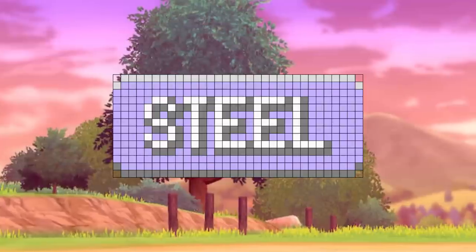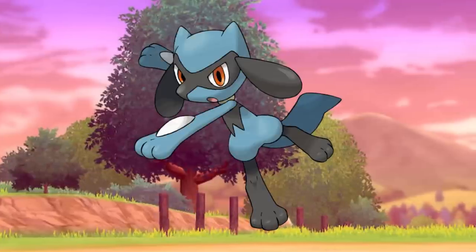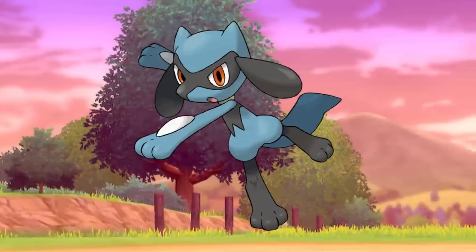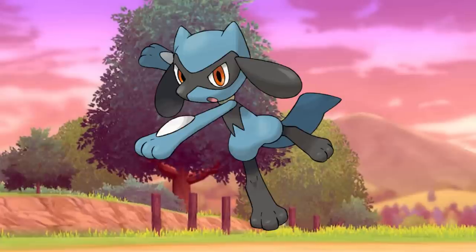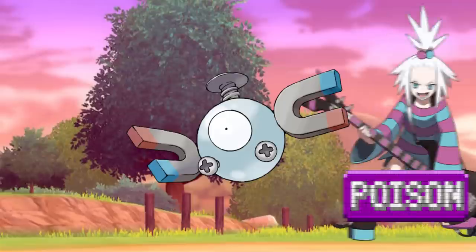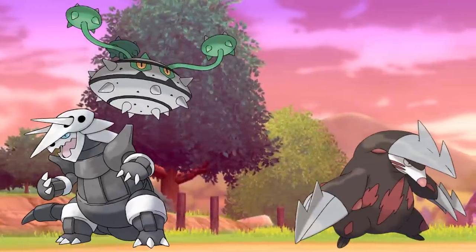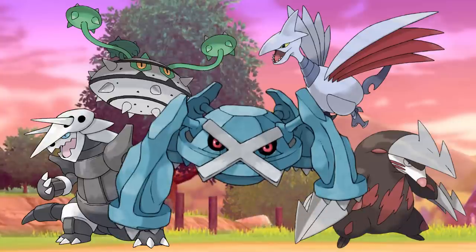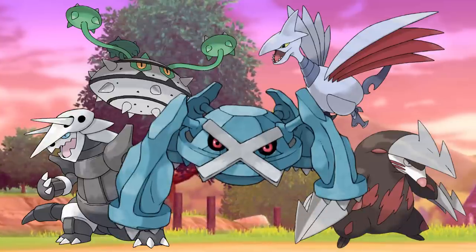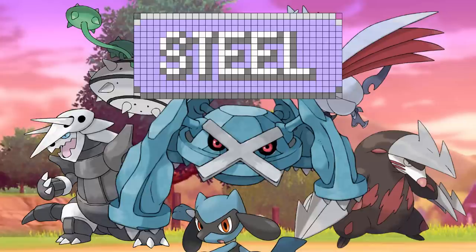There's one type I want to give an honorable mention — the Steel type, making its first appearance on this list. While it lets us use Lucario again, Riolu is the only option for the first gym, which isn't amazing. After Gym 1 though, a Steel run can get Magnemite, making Gym 2 a breeze, and from then on Steel only gets better with Pokémon like Excadrill, Aggron, Ferrothorn, Skarmory, and Metagross becoming available. So with a rough start but a crazy good finish, Steel deserves mention for the back half of Generation 5.